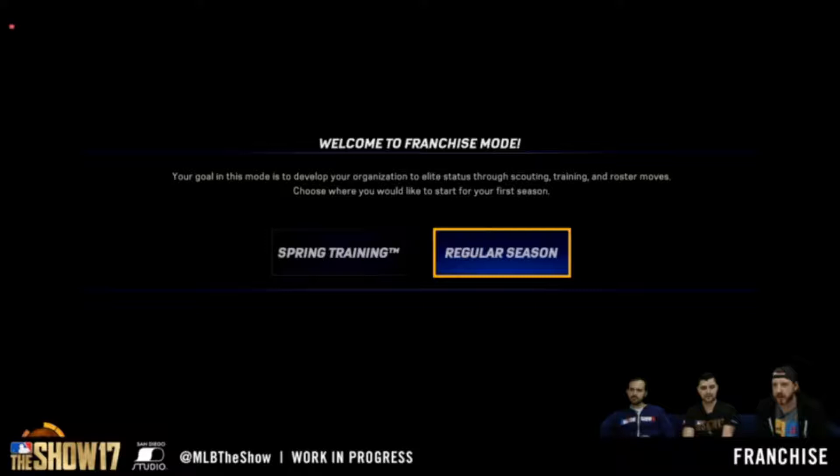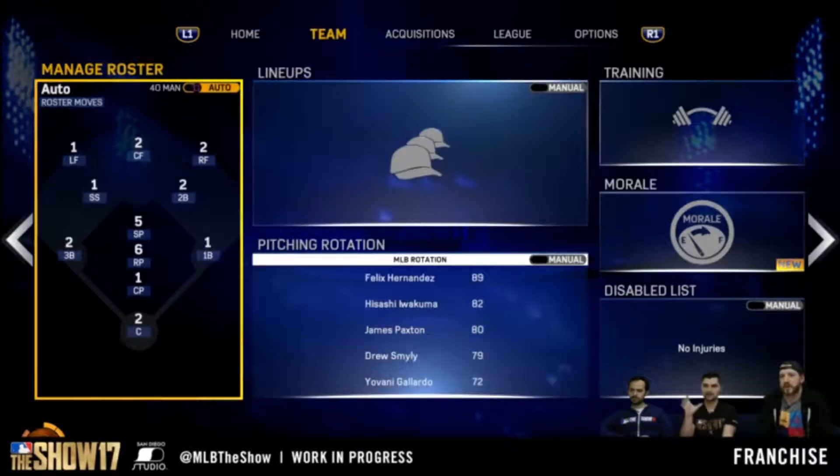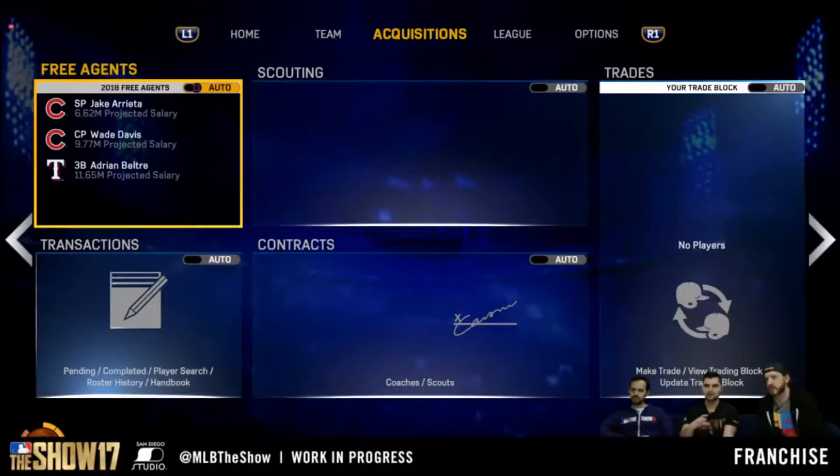They also showed that when you jump in, you can start in regular season or in spring training — you don't have to start in spring training right away. They also showed the brand new menu, which the layout looks absolutely fantastic. It's more user-friendly; you can go through the menu and change whether you want certain things to be auto-managed or done yourself. It makes me want to get back into franchise.